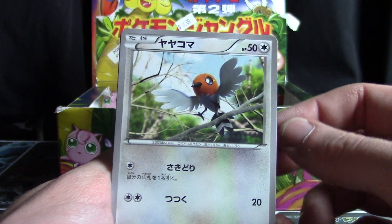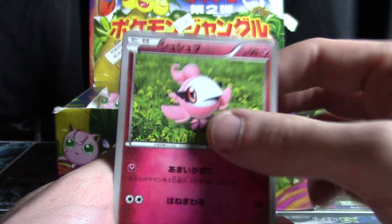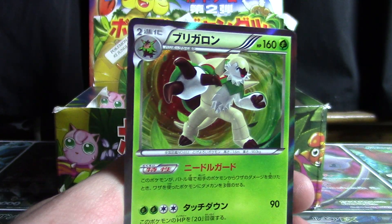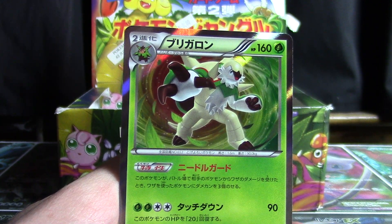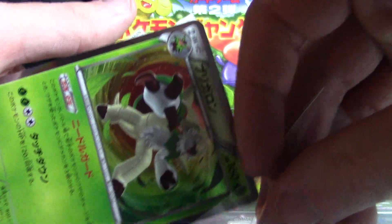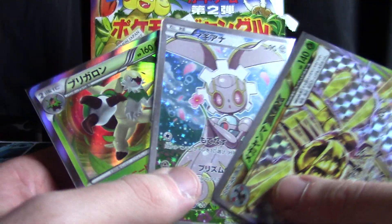So we've got Scolipede, a Fletchling, Solrock right after the Lunatone, Spritzee, and a Chesnaught Hollow. And that's going to close things out for today's opening. We've got a regular hollow, a guaranteed hollow in Magiana, and the Yanmega Break — pretty nice variety of pulls.